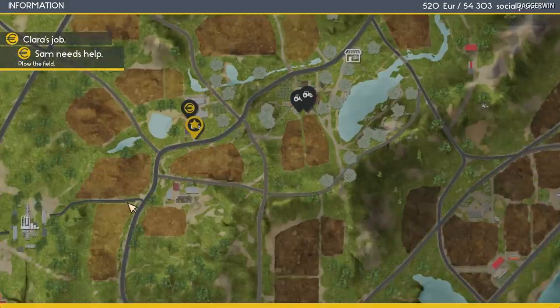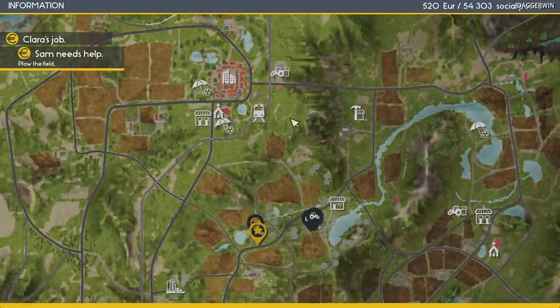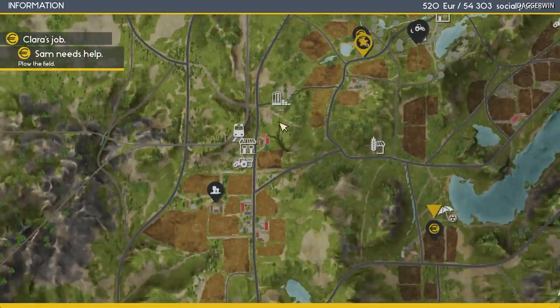The vehicles which we can get in the game are actually different at each store. So you can't just go to one of these places and expect to get what you require. We've got a vehicle store here, there's one here and also one just down here. You'd have to go to each one to figure out if what you need is there.